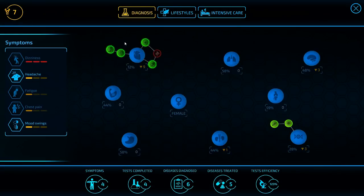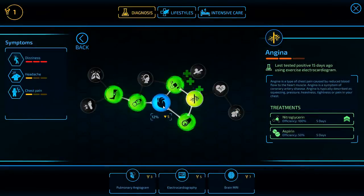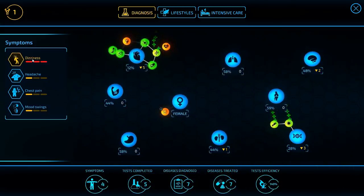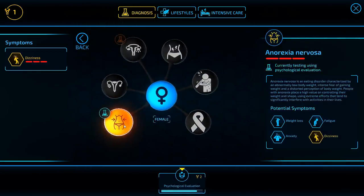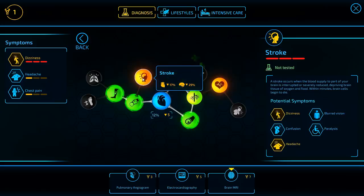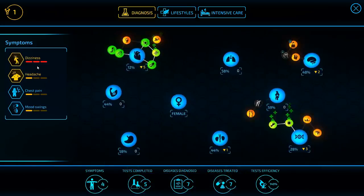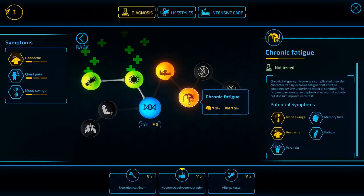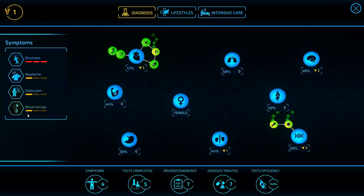Let's go ahead and cure the angina here with nitroglycerin — that brings us down to five. What else is going on? Dizziness. Anorexia would explain things but the patient would be taking a lot more nervous damage if that were the case. I still don't feel like it can be a stroke or an aneurysm. So what else is causing damage to the cardio system? It could be insomnia maybe, or chronic fatigue — but chronic fatigue wouldn't do any damage to the cardio system.